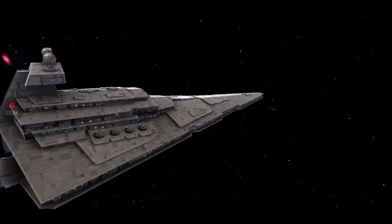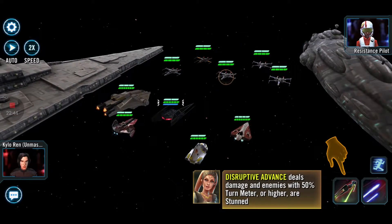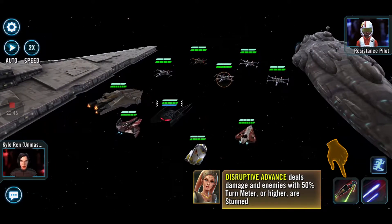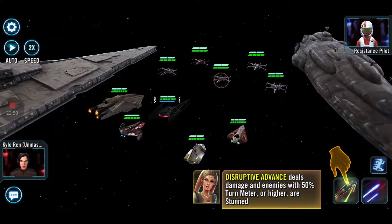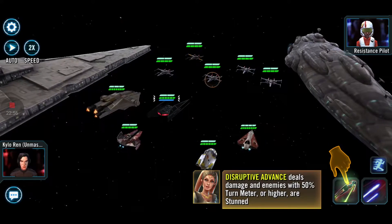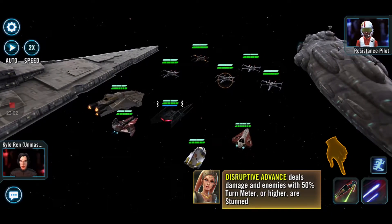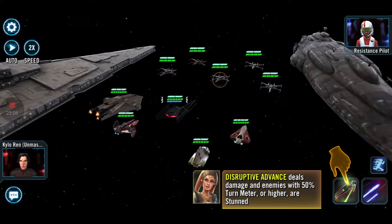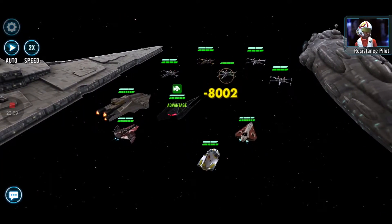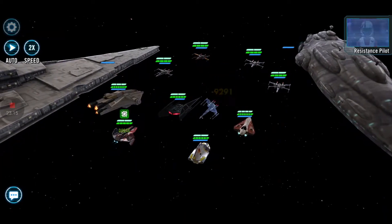I've actually never opened my action figure from Force Awakens from last Christmas. Anyway, here's the new attack — it's a Magnetic Contactor. Disrupted Advance: deals damage, and enemies with 50% turn meter or higher are stunned. That's gonna be nice — basically like ship like owner; they stun things. And he does a little spin pirouette to stun them.